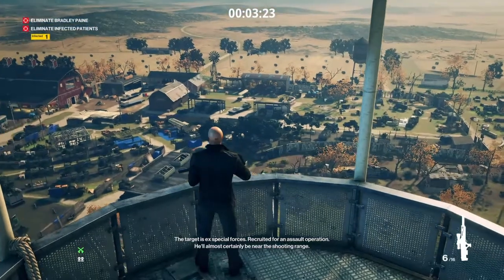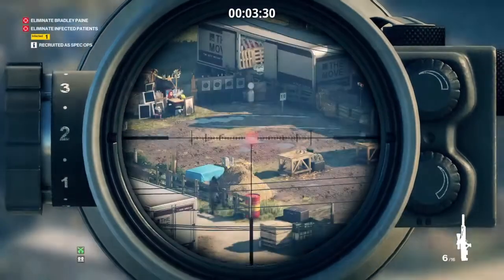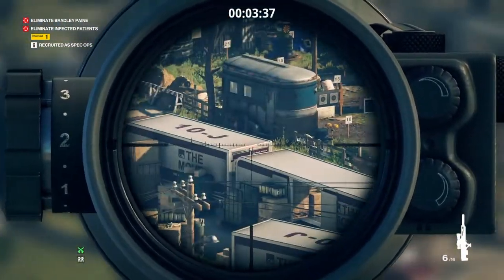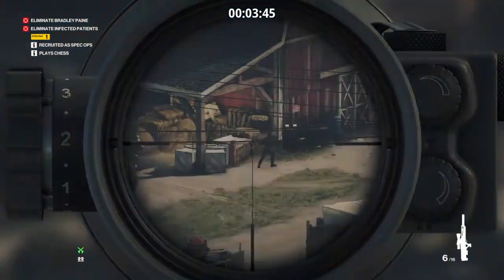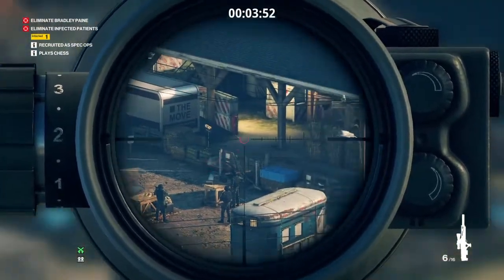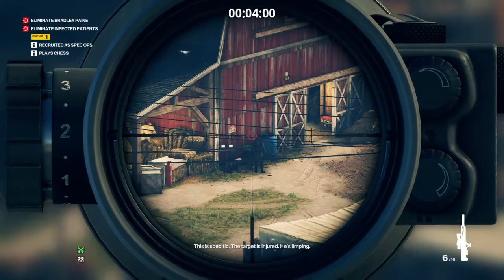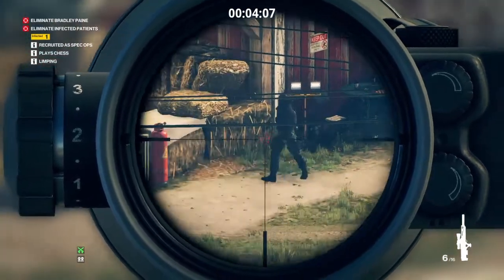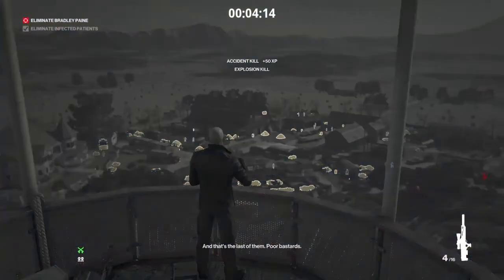The target is ex-special forces, recruited for an assault operation — he'll almost certainly be near the shooting range. The target is on a break near the barn, he's a chess player — see what you can spot. Wait one second, 47, I have an update. This is specific: the target is injured, he's limping. Chess board. And that's the last of them. Poor bastards.